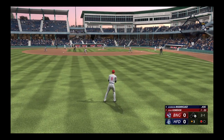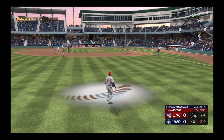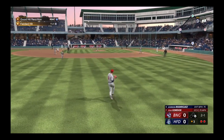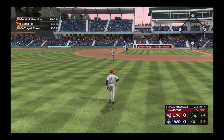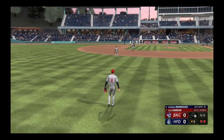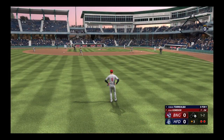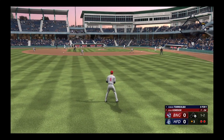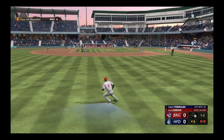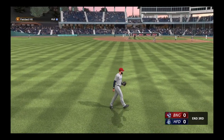Down to third baseman number four — the pitch. Swing and a high fly ball out there towards left field. Dunn makes the grab for the second out. The batting order turns over — it's the DH, number five, who led off the game with a strikeout. In the air to left field — makes the grab and that's the inning.